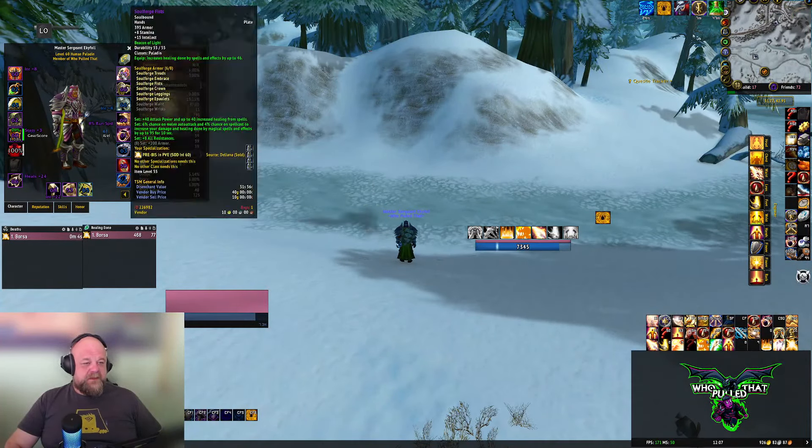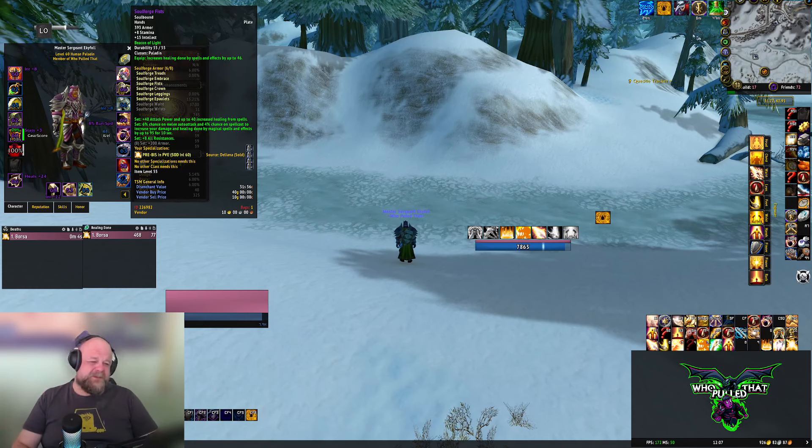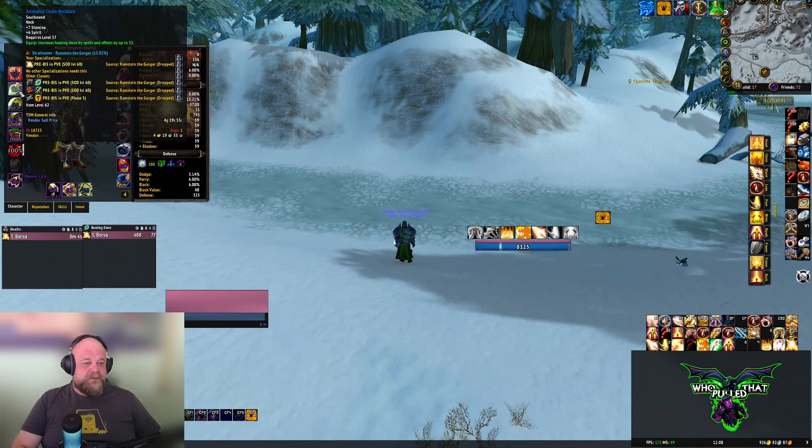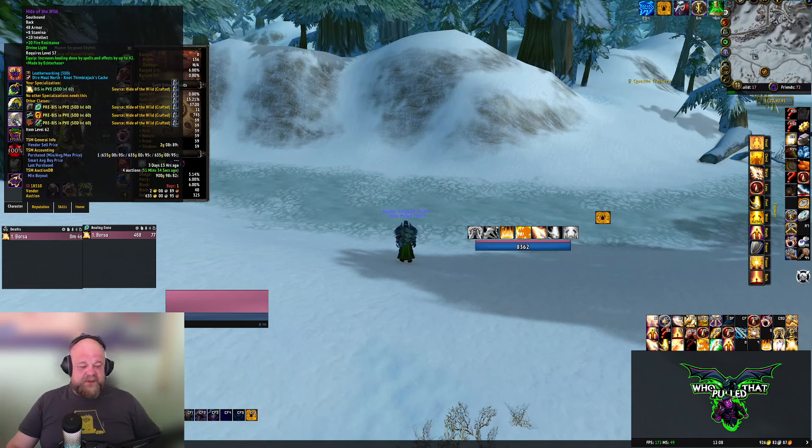For gear, Soulforge is Tier 0.5. You'll be using this as pre-raid BIS — there's a huge quest chain you need to finish, so keep in mind you'll spend a bunch of time on that. Other pieces: there's a nice item from Ramstein in Stratholme, the undead side. Hide of the Wild — you should craft this because it's your best-in-slot for the entire phase. For enchants, you'll go with Fire Resistance from the Hydraxian Waterlords if you're attempting Heat Level 2 or 3 content.